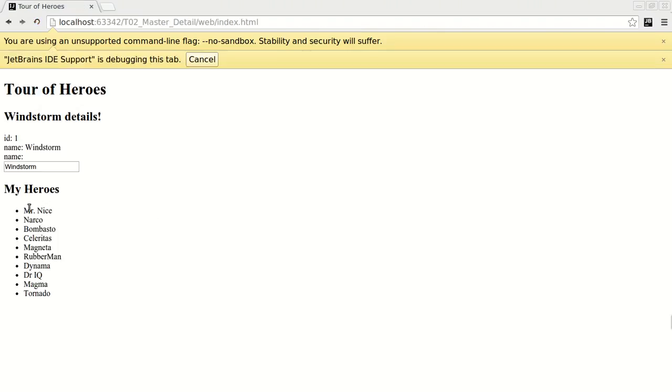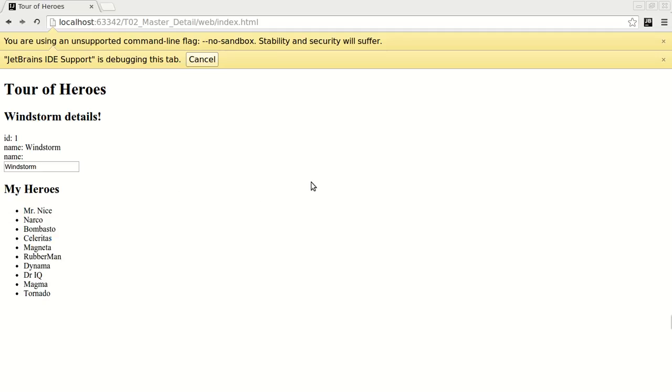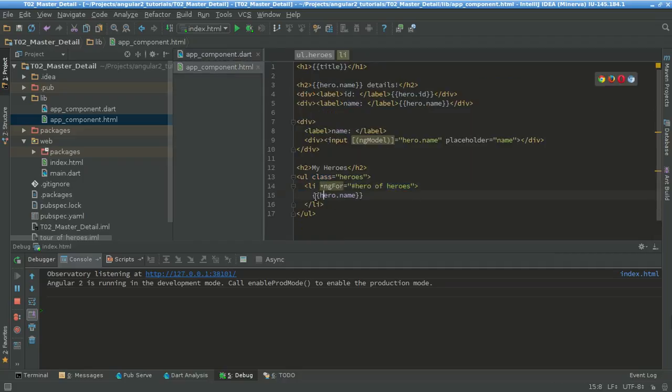Now we have the heroes and the list of heroes with names. However, we don't want just this because we want to do some styling and also do something a little bit different. So I'm going to change the template, and here as you can see I've just added a span — this span has the class 'badge' and the hero id — and also the interpolation for hero.name. It's called interpolation, not template — sorry. So let's see what happens now, let's just run this.